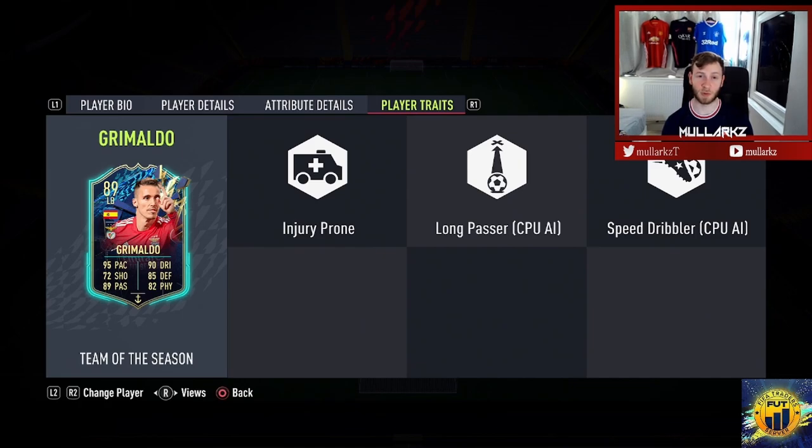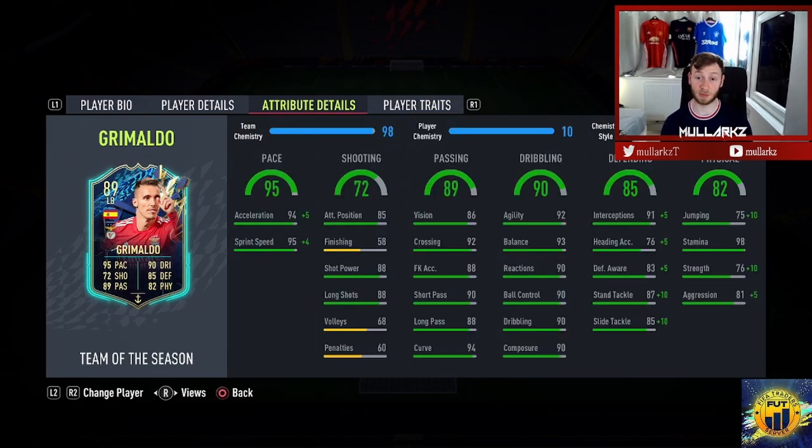Long pass and speed dribbler are what you probably want from your fullback — you want him to be good on the ball and good with crosses. I think this guy looks absolutely top tier. The only problem is probably his physical that might let him down against a more physical winger, like a Zaha. We'll play a few games of rivals and see what he's like in game. I'm going to have him on stay back while attacking — I always leave my fullbacks on that. We can try him out as a wingback as well, but I feel his shooting and strength aren't quite good enough to play as a centre mid or CDM. So we'll play him at left back and as a left wingback.